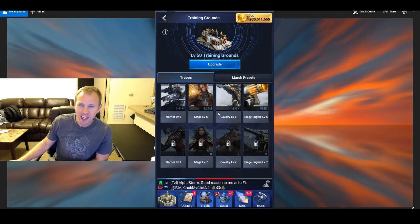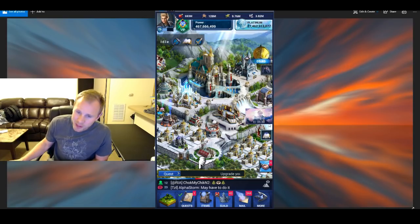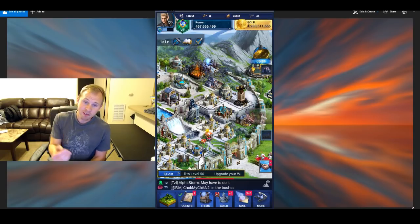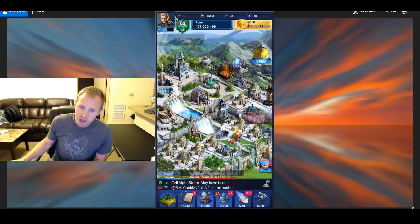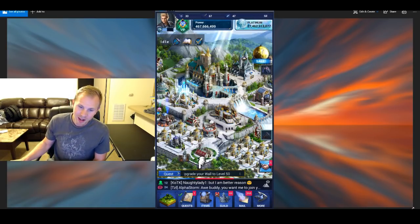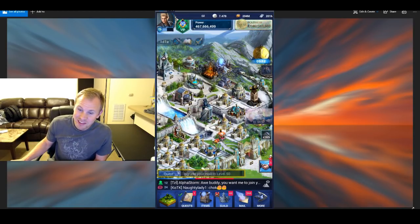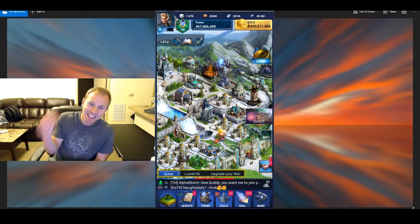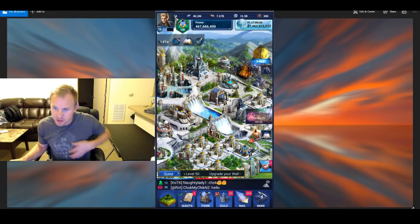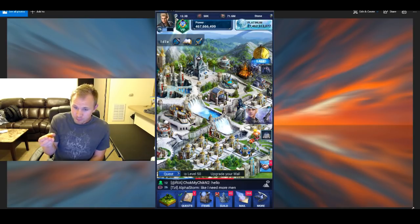Looking back, I lollygagged — I got a lot of stuff that I didn't need. I should have focused specifically on getting T6. Once you have decent gear and T5, I would go straight to trying to get T6. I wouldn't focus too much on march size stuff or the Elemancy Hall. I wasted investment on mercenary troops and other packs — I would delay some of that and try to get the reductions first. I would have had T6 a while ago if I had those reductions. So: reductions, Ignis, economic research — if you're doing those things, that'll help a ton.